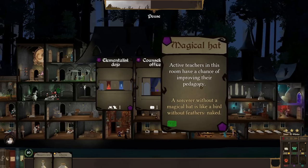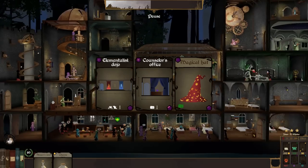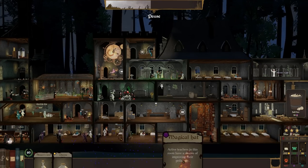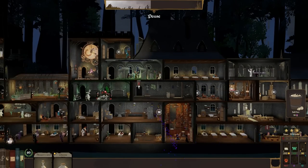Counselor's office — magical hand active. Teachers in this room have a chance of improving their pedagogy. We're going with that. As much as I want the elemental dojo or the council office, this is way too useful. Where is your room, Pump?